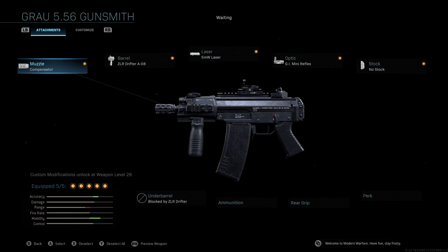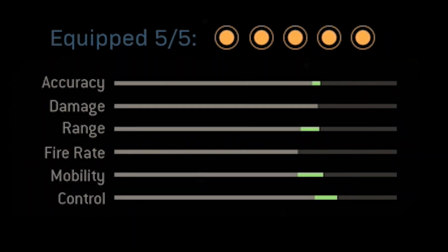If you take a look at the stats for the class setup I'm going to share in this video, you'll see that we get a nice accuracy boost, a really nice range boost, a super good mobility boost, and instead of losing control we actually gain a ton of control. It feels like an SMG, can play like an AR, and has really good aim down sight speed.